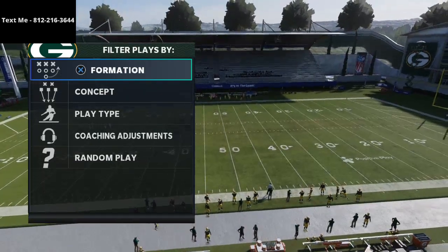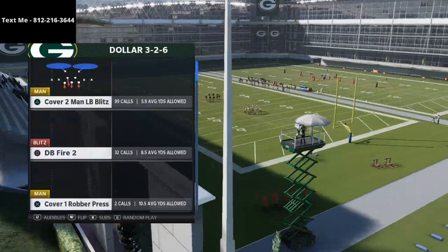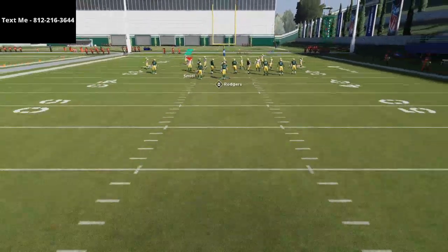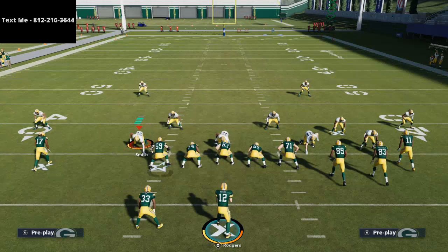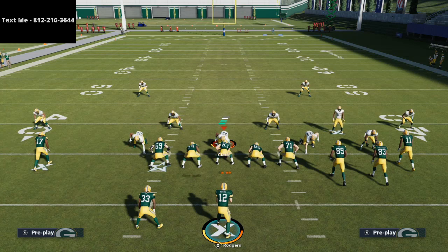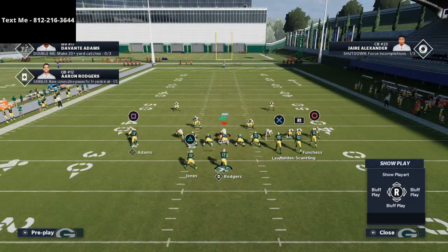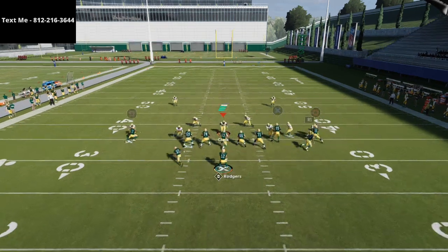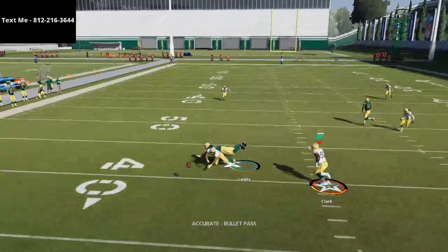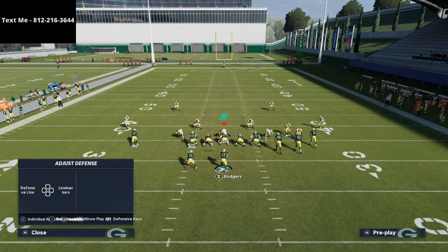There are literally no adjustments you have to make. We're going to come out in Cover 2 Man and show you how this offense beats every coverage you'll face in Madden 21. The only thing I'd recommend is taking your tight end and putting him on a slant pattern — that's going to help with separation against man-to-man. As long as you have a fast tight end, he will work. He is going up against the best corner on the Packers, but Devontae Adams is going to crush man-to-man.